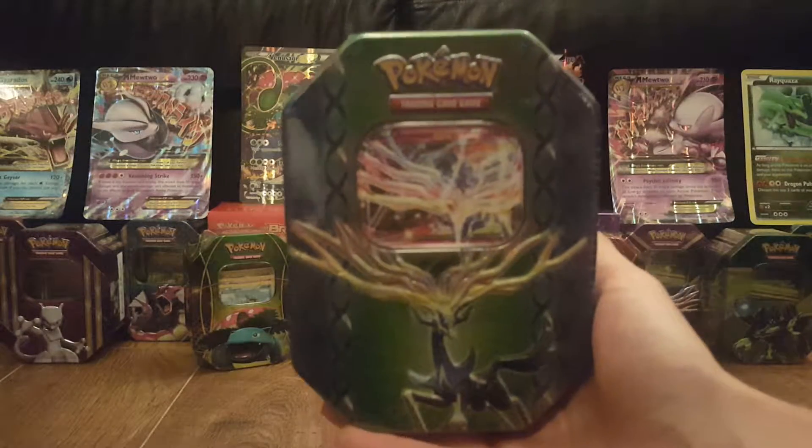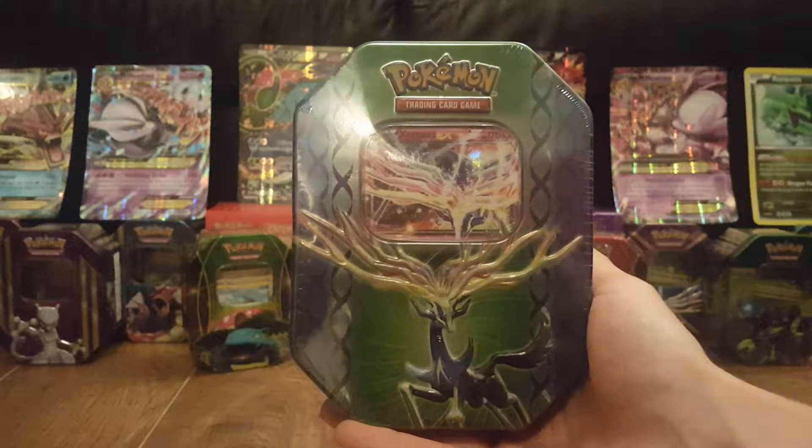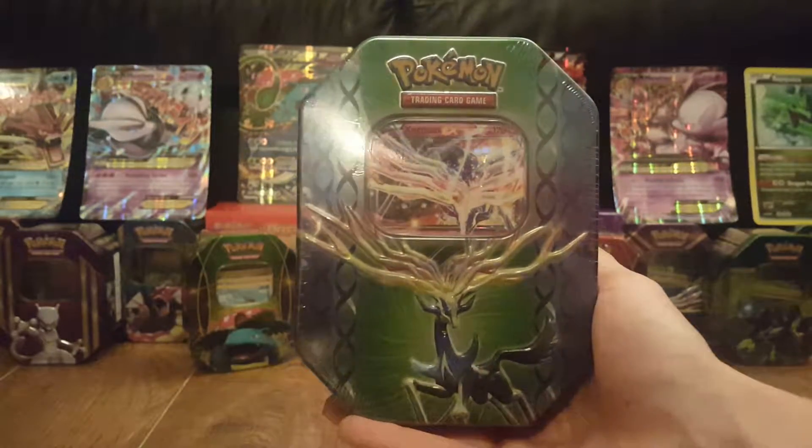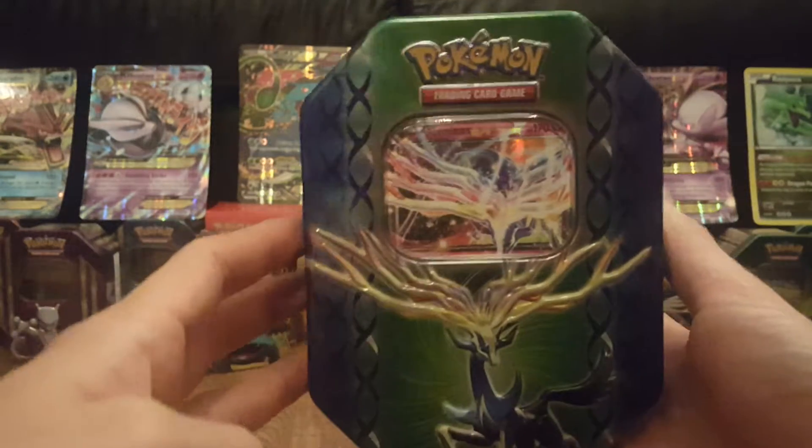Welcome to Squirtle Squad UK. As promised, here we have the Xerneas 2014 tin with the Xerneas EX Promo. We'll just get this plastic off and give you a better look — you don't really get the same sort of view of the box if the plastic is on. So this is the front.